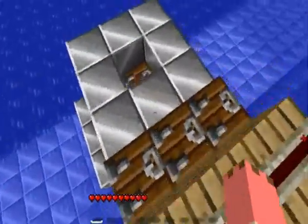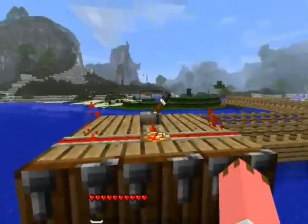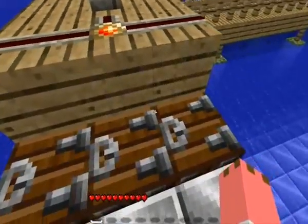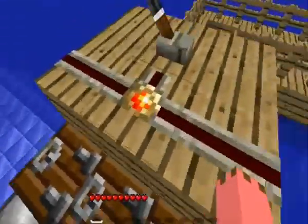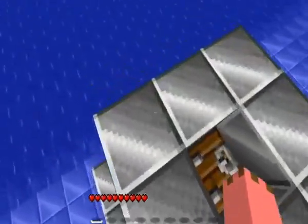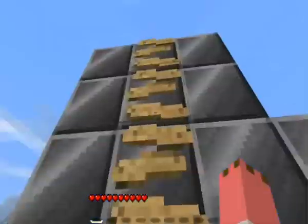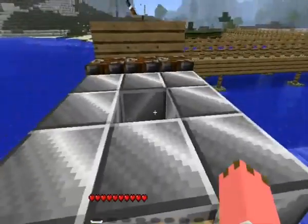So here you can go on board. I don't like that the hatches, if you attach them to this block, they end up at the bottom and it looks weird. On the side here there are ladders so you can climb up if you're in the water.